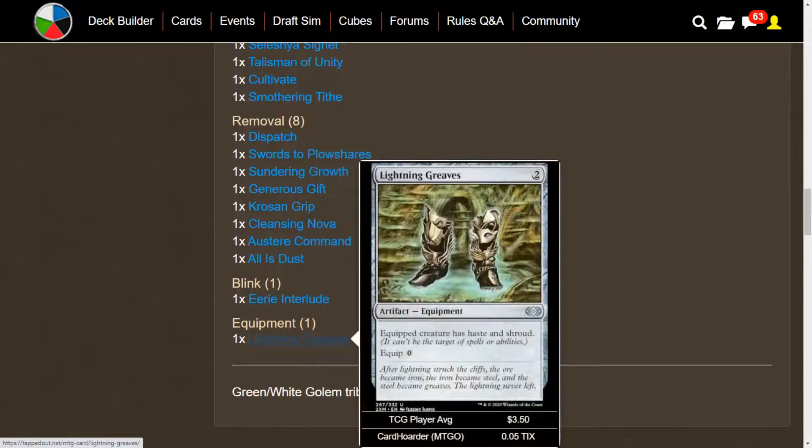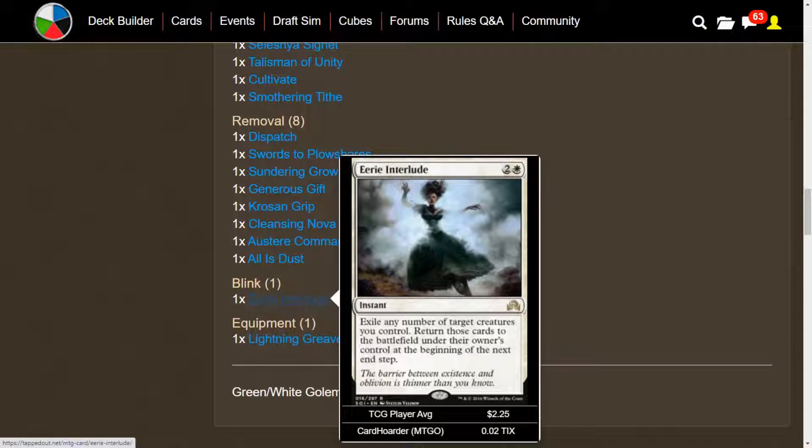We have one equipment in here — Lightning Greaves — so that even if we can't protect a card with Rebbec, we can throw it onto one of our creatures and give it Shroud. We also have one card for Blink: Eerie Interlude. Really good in combination with a lot of those Splicers that enter the battlefield and get you more Golems, because you could exile all of your Splicers, have them come back, and then get a bunch of Golems.